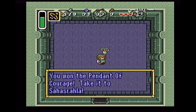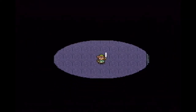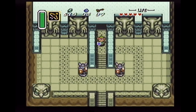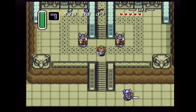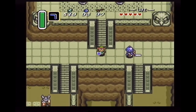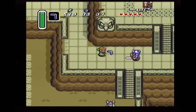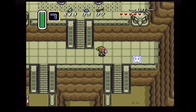You won the Pendant of Courage — take it to Sahasrahla. Two pendants remain. You saw I got a heart container, and you get a life refill when you complete a dungeon. I had to kill him with the sword on a previous run — it took forever. So I just did not want to repeat that. Something I found out from the practice run: try to avoid using the sword if you can, or at least this sword anyway.